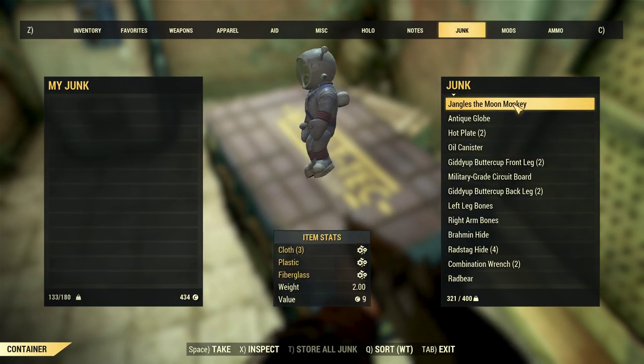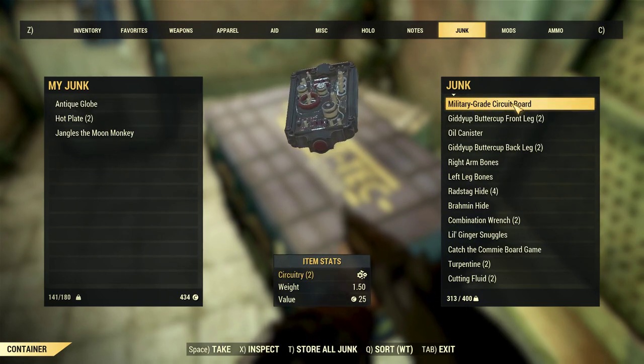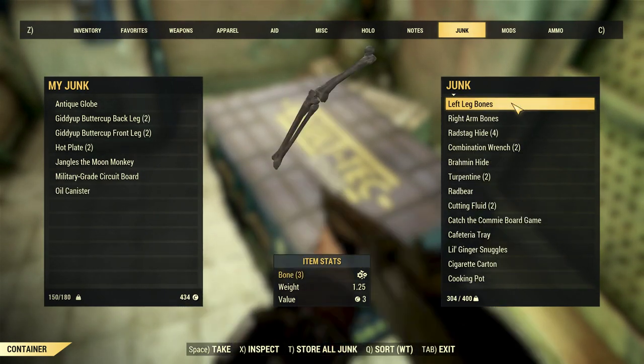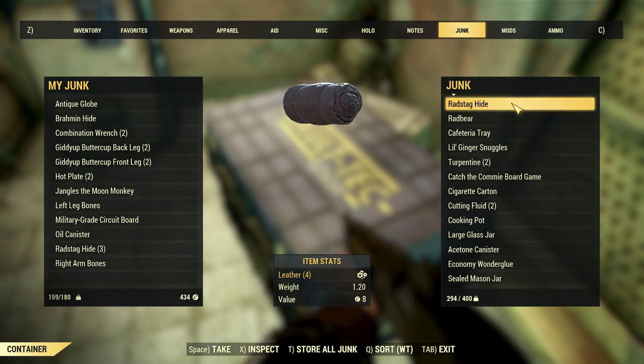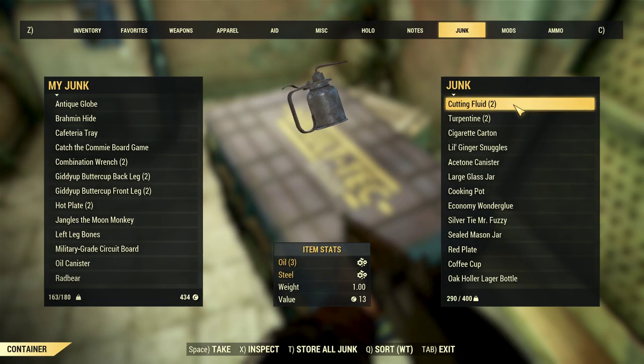If you are still somehow full, you can go to a tinkerer's workbench where you can use plastic to make bulk junk, which reduces the weight as well. When I learned this trick today, I went down from a full 400 pound stash down to about 200 without having done any bulk junk.